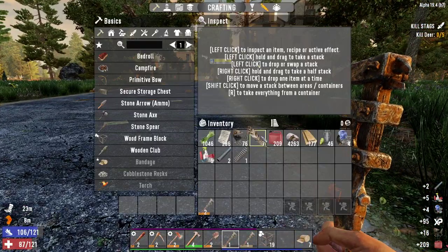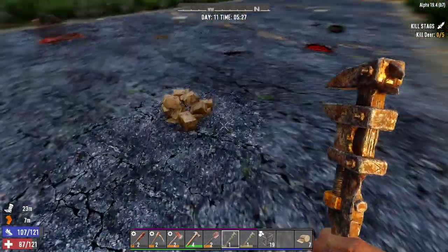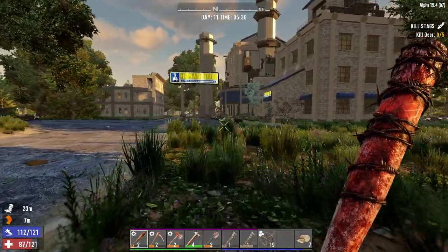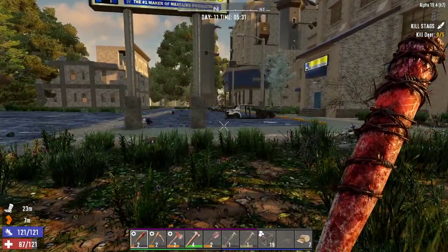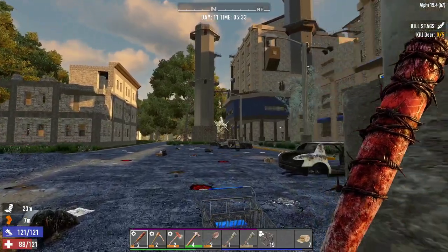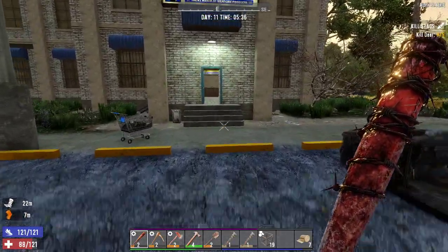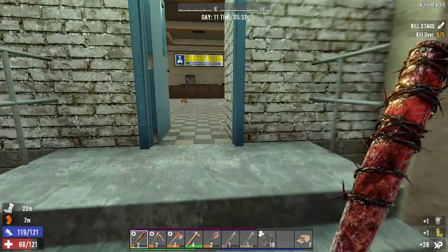Did we get an engine? No. I'm not sure how we get engines at the moment, I'm sure there's a way. Oh it's a Shamway Foods! I thought it might have been Shotgun Messiah but it's a food store. I don't know what the building next to it is though - that might be Shotgun Messiah. One building at a time right, we need this one first.